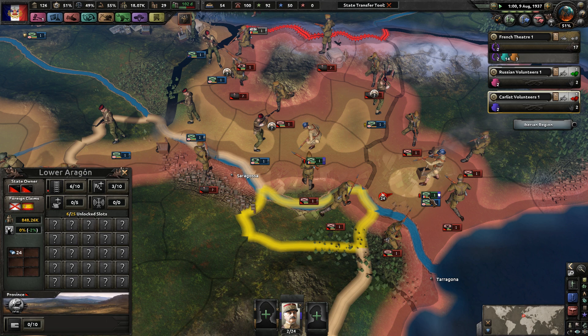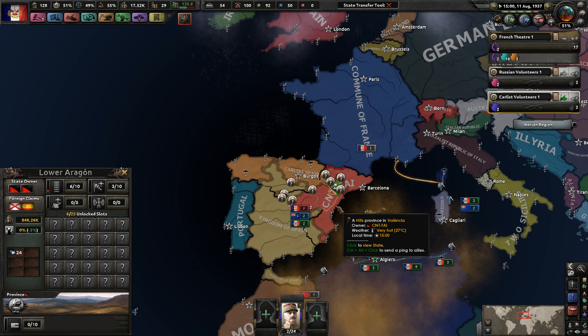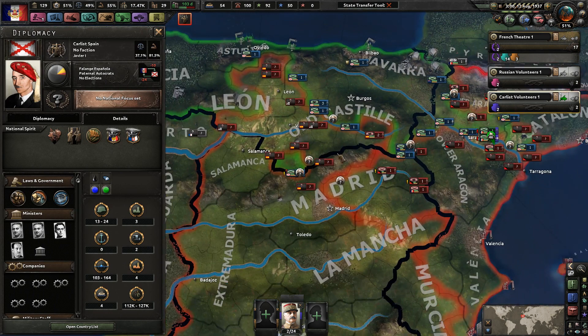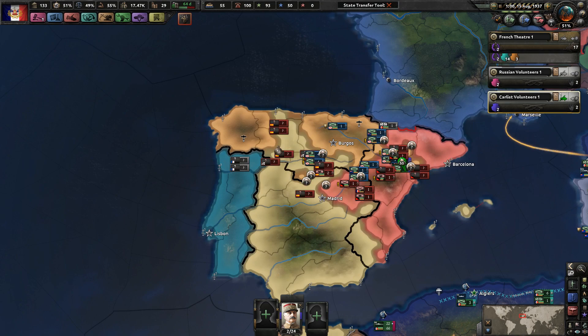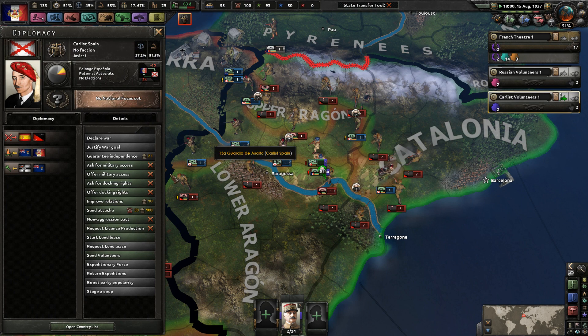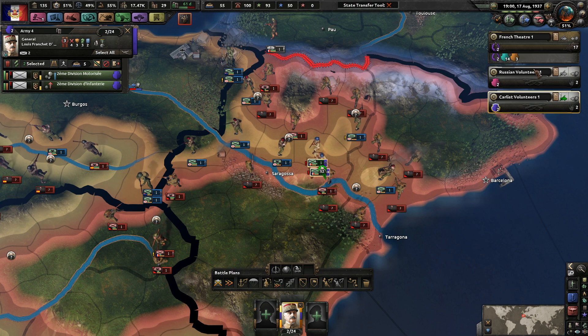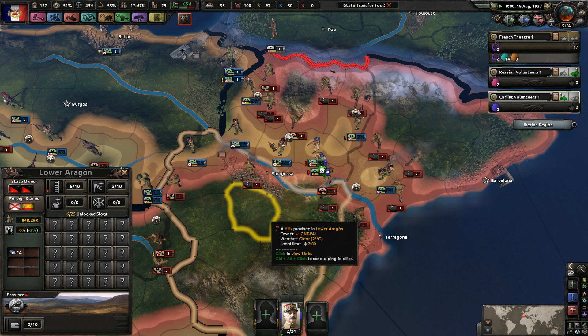Let's pull you out for just a moment, see if we can fight against CNT and kind of secure Catalonia. I don't think CNT is going to win, but I'm also leaning towards the Carlists not winning either, which is disappointing. There are 50 divisions here, so this entire area is just going to get taken over. I almost think I want to recall my volunteers - I don't know if you can actually do that.